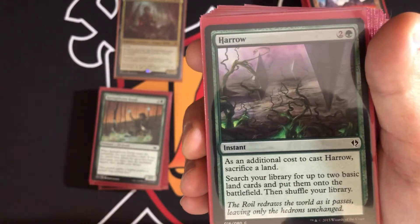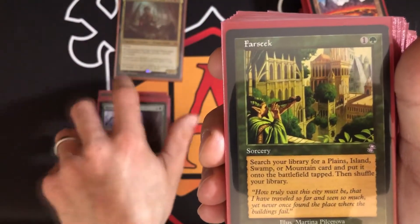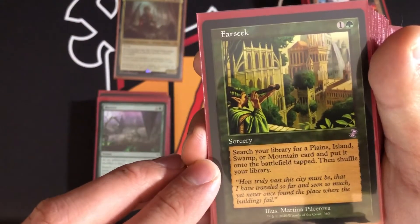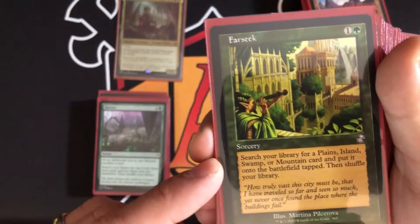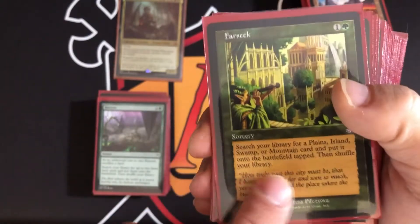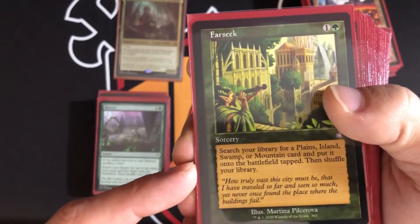Harrow has an additional cost to sacrifice a land, then searches for two basics and puts them on the battlefield — that's two landfall triggers and a sacrifice trigger. Farseek searches your library for a swamp or mountain and puts it on the battlefield tapped. If a card says search for a swamp or mountain, you can search for any dual land that has those land types printed on it.